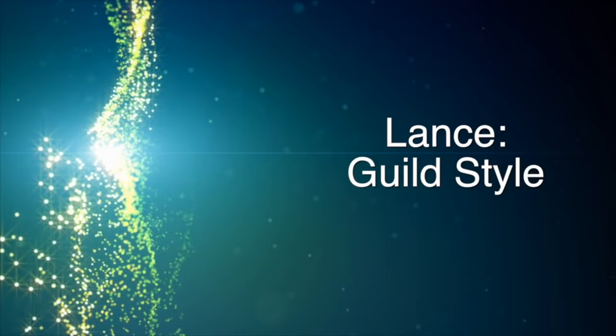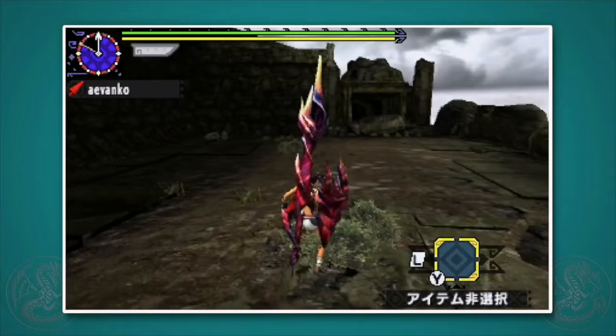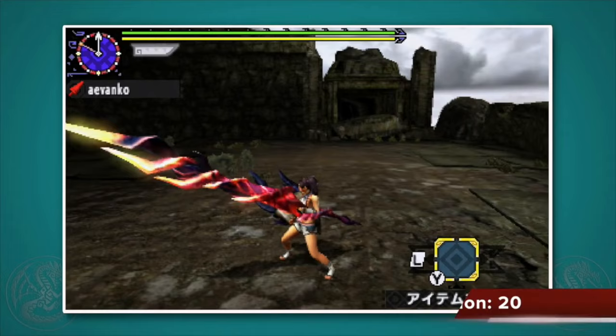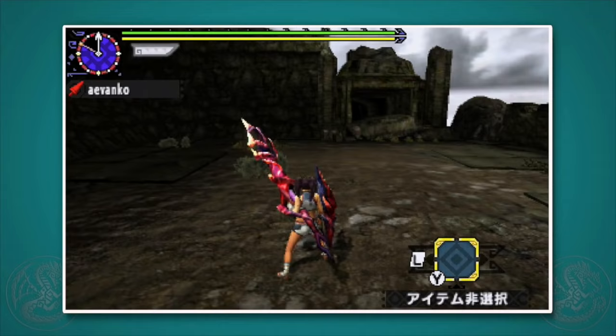More than most weapons, the way you approach the Lance greatly depends on the style you're using. But every style is still based on guild style, so let's look at that one first. The draw attack is a nice, powerful forward thrust. From there, or from idle, the Lance has two types of thrust: the X button does a forward thrust, and the A button does a slightly more powerful upward thrust. You can chain three in a row and mix and match forward and upward as you please. The upward thrusts do slightly more damage, but they're also easier to miss with.